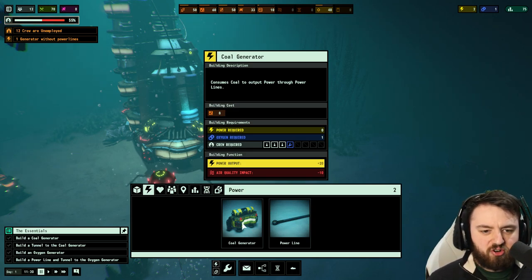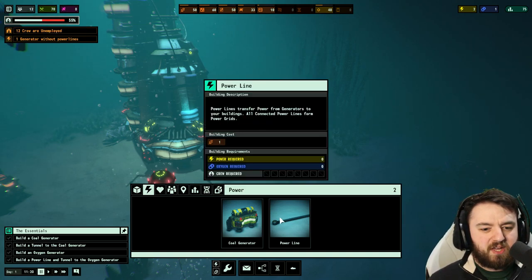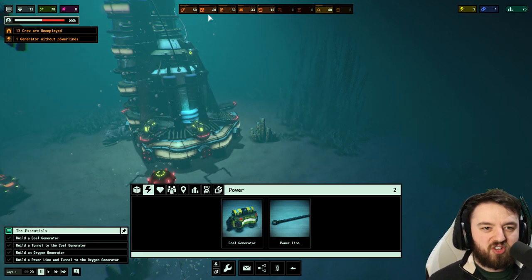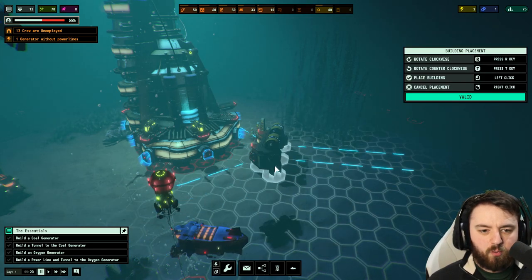As you can see, it needs oxygen and a certain number of crew. That little blue symbol on the crew required means you can give a Specialist to it — I believe that Specialist would be an Engineer. We get one later on in the tutorial. You can see the building costs — it's going to cost us eight concrete to build this.